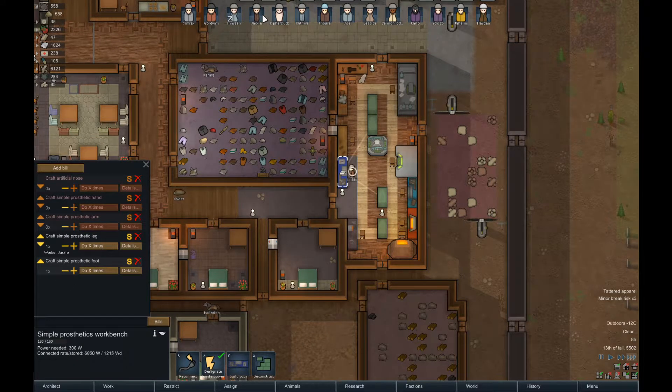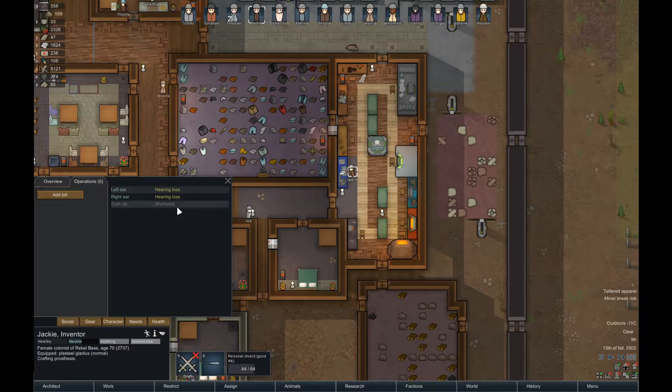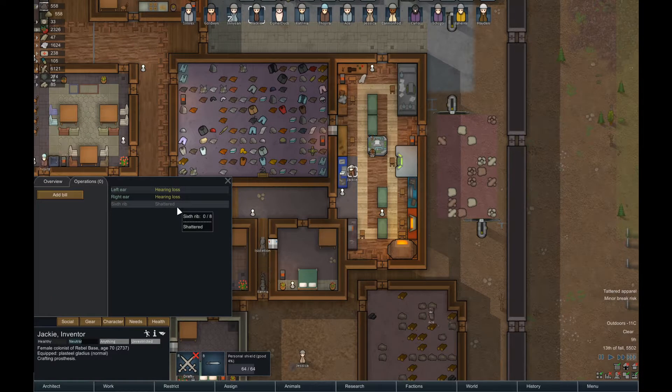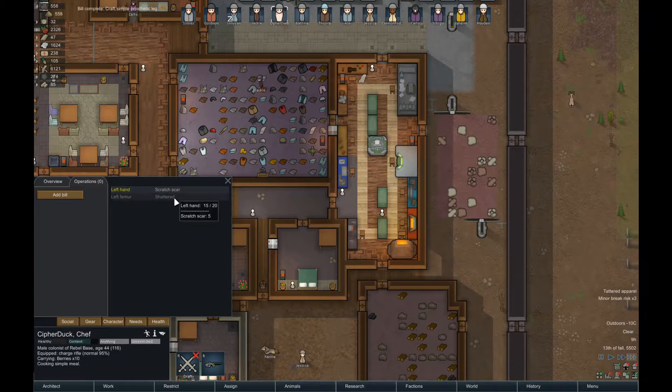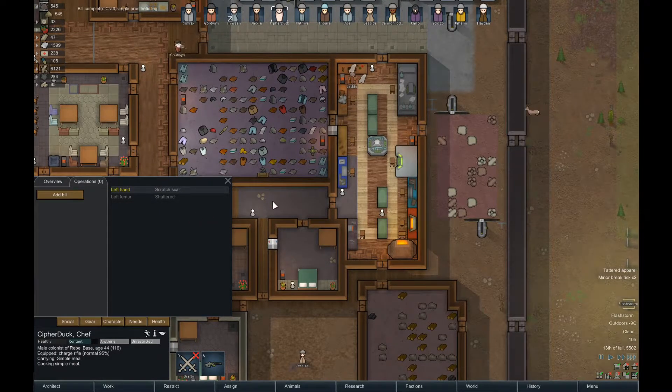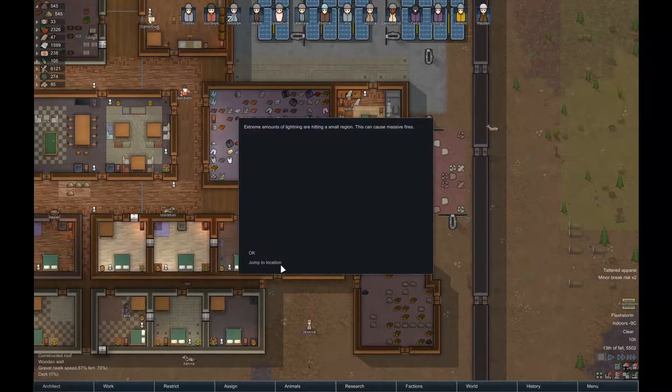We'll get them table chairs in a second. I've also put down a load of lists to make prosthetics because people are suffering. For example, Jackie has a shattered sixth rib - there's nothing I can do for that yet. But Cypher Duck has a scratch on his hand and a shattered left femur - I can make him legs and a hand. It's a scar so bad it damages his manipulation, so I'll be replacing that with a bionic hand.